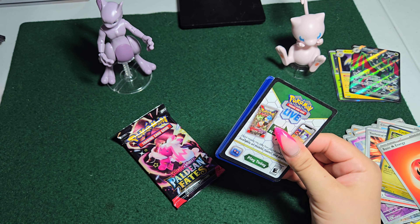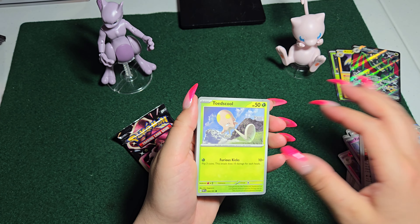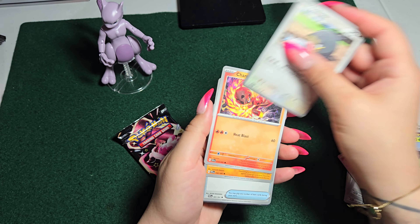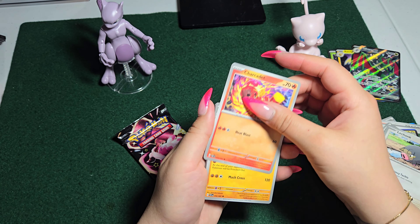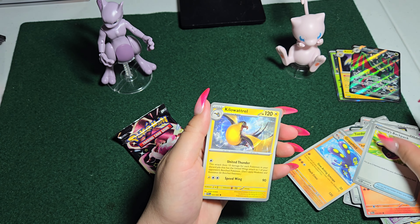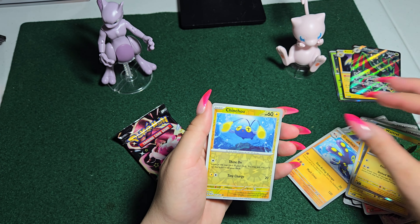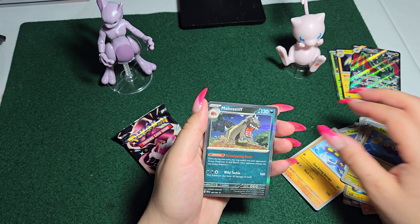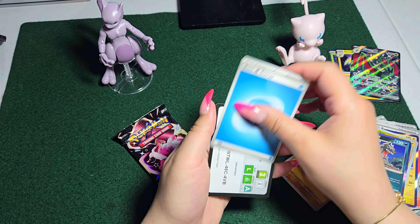Alright, going on to our second to last pack — hopefully some goodies in here. Lapras, Diglett, Lechonk, sorry about that folks, Sharpedo, Wattrel, Chinchou, Mabosstiff, Naganadel, and a basic energy.